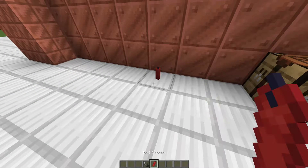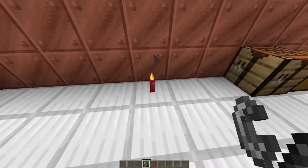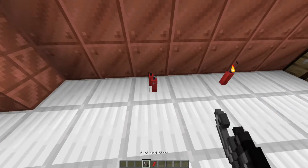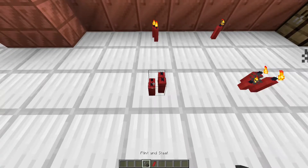To light a candle, you just put a candle down and flint-and-steel it. It will then light on fire and burn. You can do it to two stacked, three stacked, and of course four stacked candles.